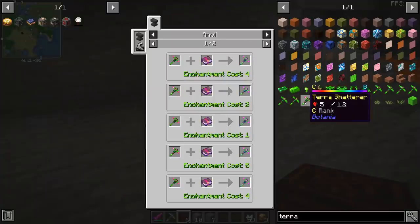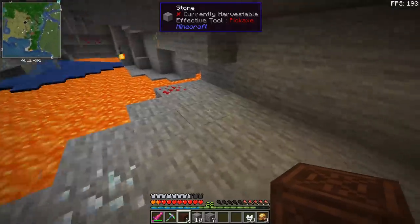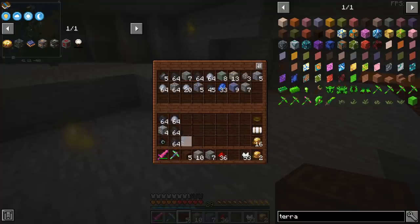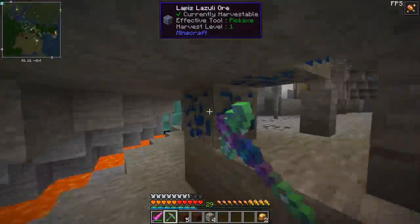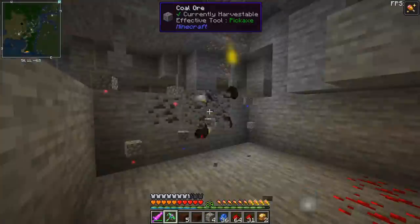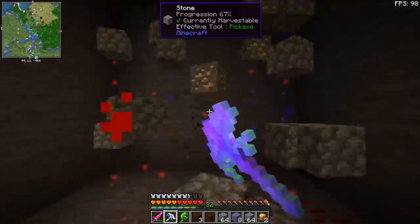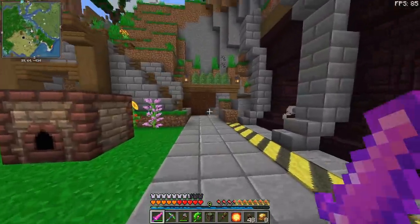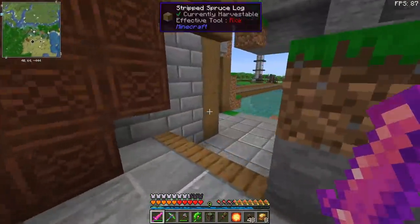You can infuse your Terra Shatterer with elementium and that should get rid of the cobblestone, but the problem is I kind of need cobblestone as well. This is also why I don't have auto-smelt on this Terra Shatterer, because if I work around the base I'll be smelting every single piece of stone. I have done a decent amount of mining, processed all the ingots, and we are relatively well off for the project we want to do.